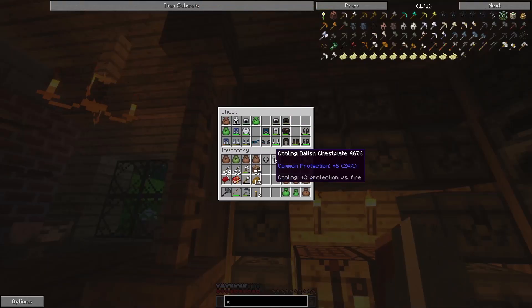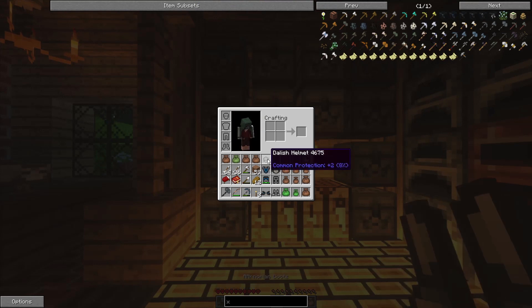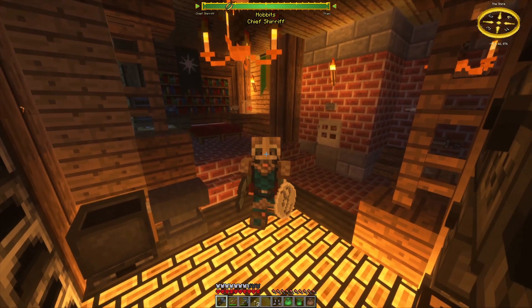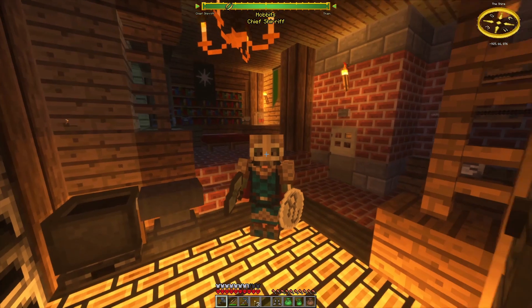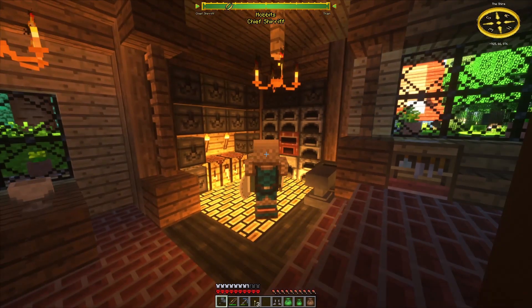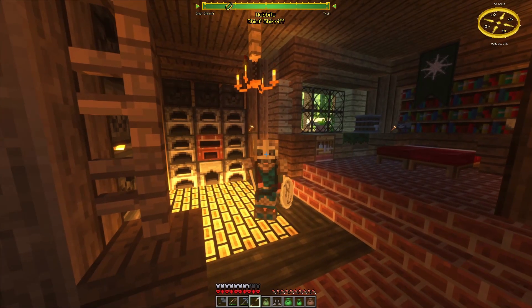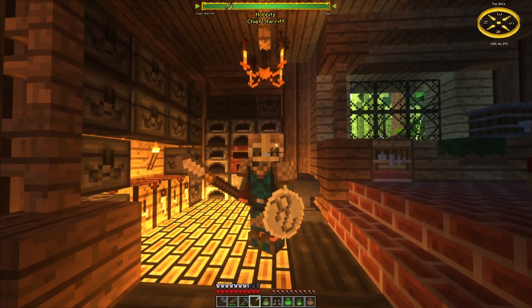Now we have all the parts from the different Dalish merchants who visited here. We have four different parts and I bought them all. Look at this — the achievement! Full suit of Dalish armor. Yeah, it's a nice color, I like it very much. And I even got this really good Dalish spear, so now I'm looking like a real Dalish soldier.